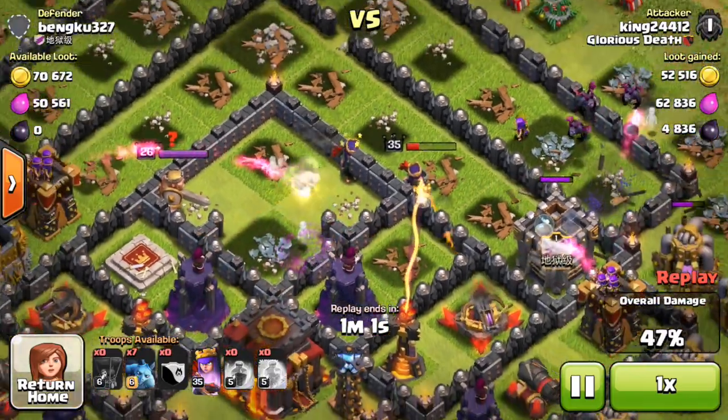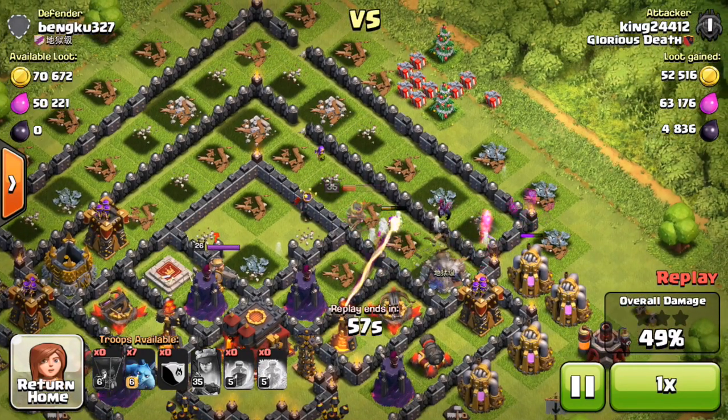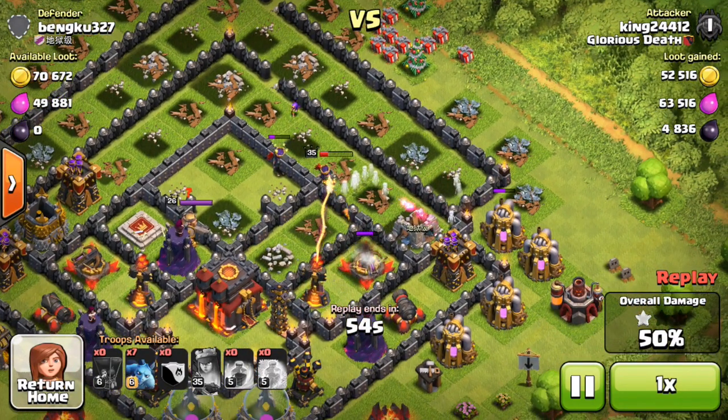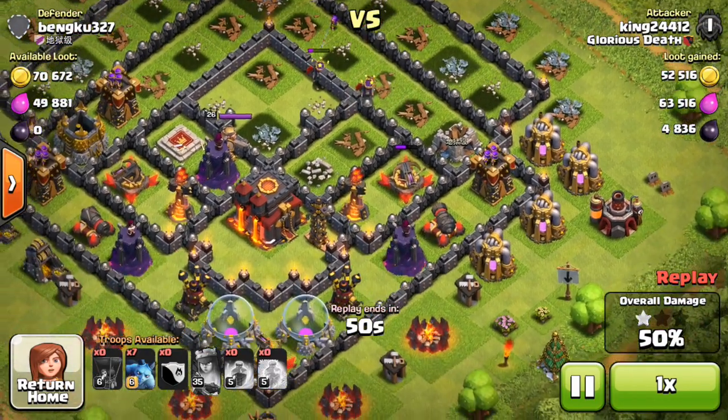46 — let's invis this queen here. There she goes, 47. Can we get the 50? Yes we can — 50! She one-shotted that wizard tower, that was awesome. I cannot wait to have a level 40 queen.